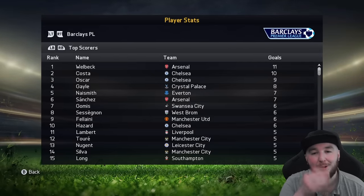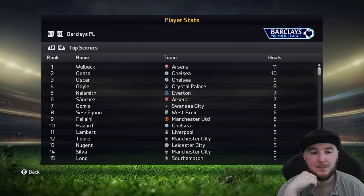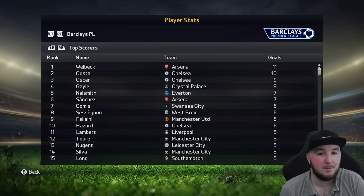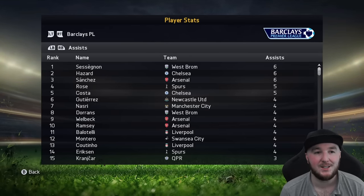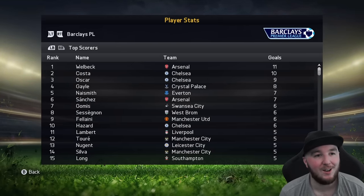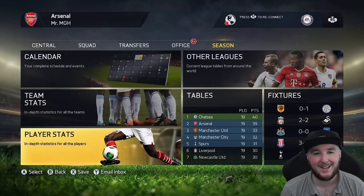Welbeck is our top scorer — he's the league top scorer, no less. That is absolutely hilarious. Notice how this screen hasn't changed either — it's exactly the same font, the same spacing. Press RB to go to assists and there's Sanchez. Clean sheets, yellow cards, red cards — interesting how that's exactly the same a decade later.